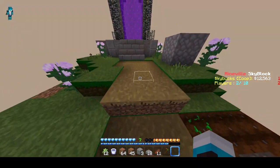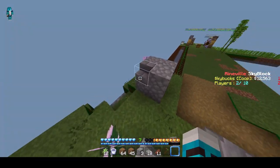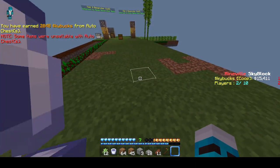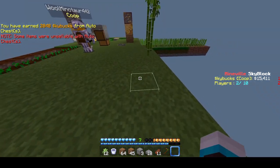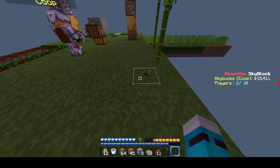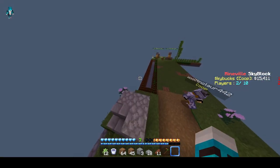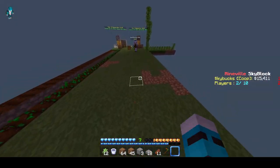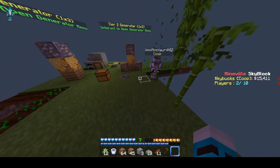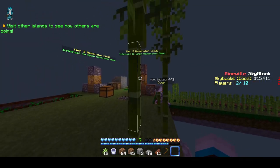Bone meal doesn't work — I learned this in like episode two. Bone meal only works on saplings in this version. It doesn't work on grass — I tried that when I was trying to make my island look nicer and the bone meal did nothing. It might work on flowers but tall flowers on Bedrock don't work like that, so we could try it but the grass definitely doesn't work.